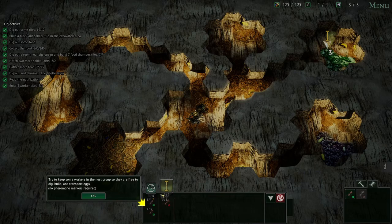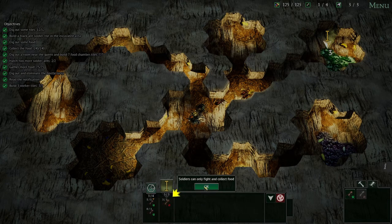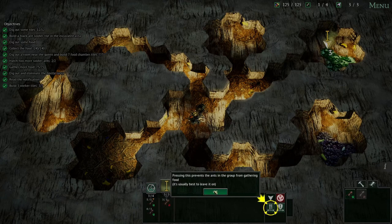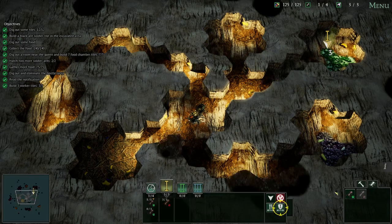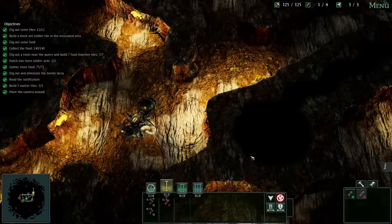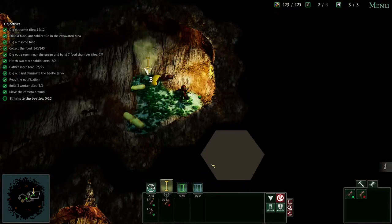The nest groups are free to dig, build, and transport eggs — that's your nest group, gotcha. So they'll just fight and collect food. Here are some more pheromone groups — you can control each group independently. Pressing this will prevent the ants from attacking enemies — it's usually best to leave it on. Move the camera around — oh there we go, now we're starting to get it. And how far can we zoom out? There we go — now that looks a little bit better. Eliminate the beetles.